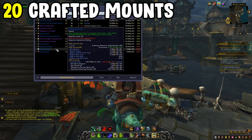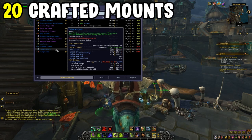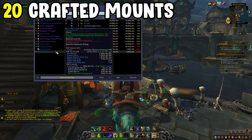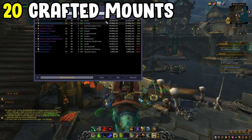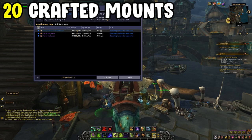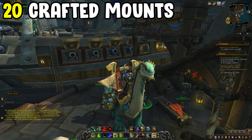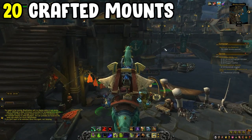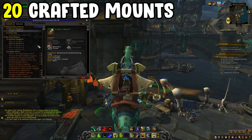For Blacksmithing, you can get the Steel-Bound Harness off the Auction House or farm the recipe from Tichondrius in Nighthold — defeat him not on LFR with a Blacksmith to get the recipe. Once you have it, you'll need about 50 Bloods of Sargeras, which is the hardest part. The rest of the materials are relatively inexpensive, so you'll be able to craft your Steel-Bound Harness pretty easily.